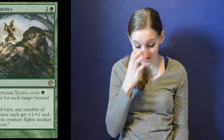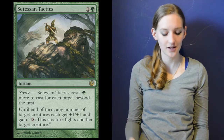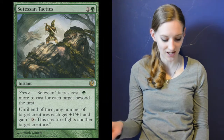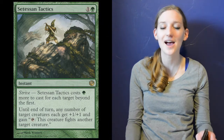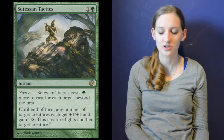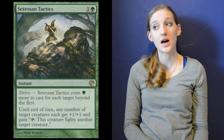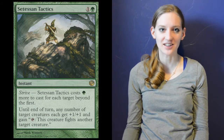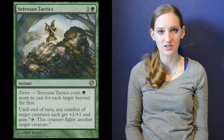For spells, I have three copies of Setessan Tactics: two mana, one colorless and one green. You can also pay one green extra per target to strive it. Until end of turn, any number of target creatures get +1/+1, and they can tap to fight another creature. That's really powerful because whatever you fight is going to die since all your creatures have deathtouch.